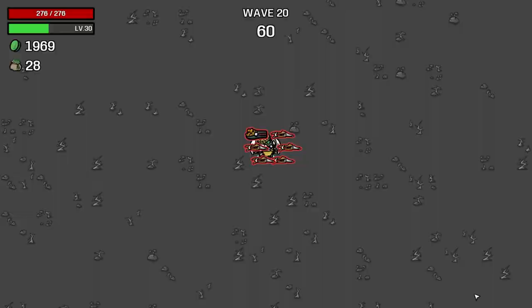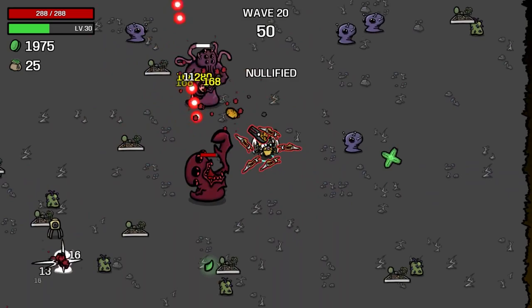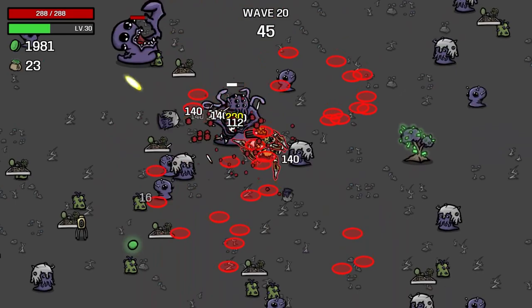So this is a 60-second wave instead of the normal 90 — that's about the only difference. We should be able to kill both these guys pretty easily. We have almost 300 HP. We don't do a ton of damage, but that's because we're missing parts of the build for sure.